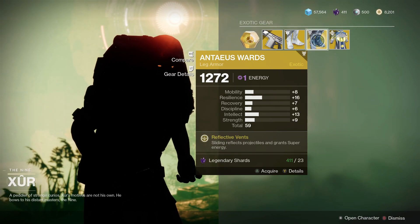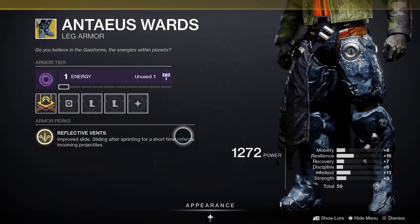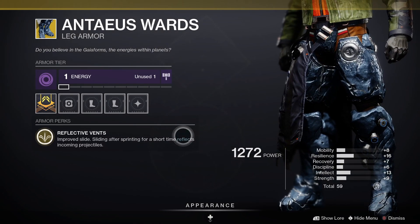Check out the Antaeus Wards for the Titan. The perk on this one is Reflective Vents — improved slide, and sliding after sprinting for a short time reflects incoming projectiles.